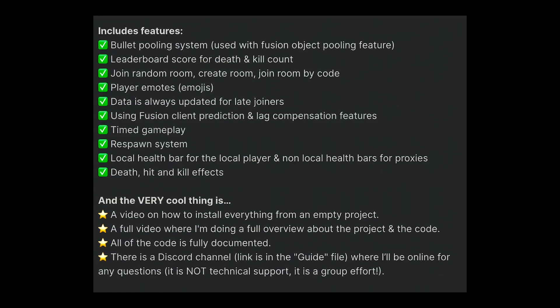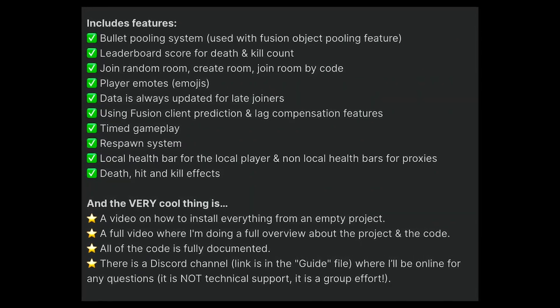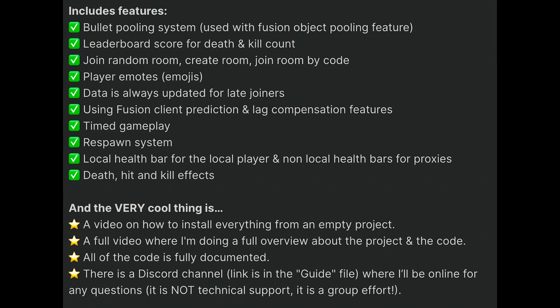You can see all of the features that are in the sample in the Asset Store description. The important stuff is that it uses lag compensation, client prediction, object pooling for the bullets with the API that Fusion has, a match timer, and so on.